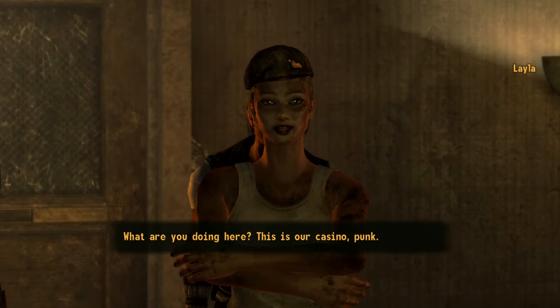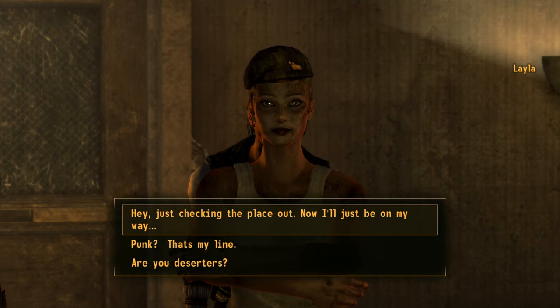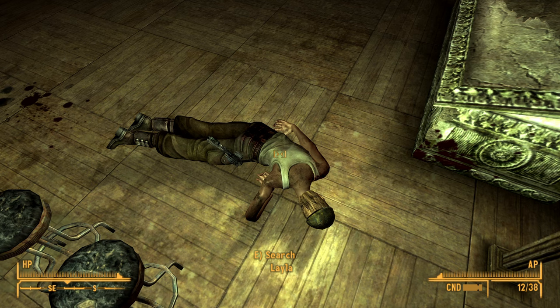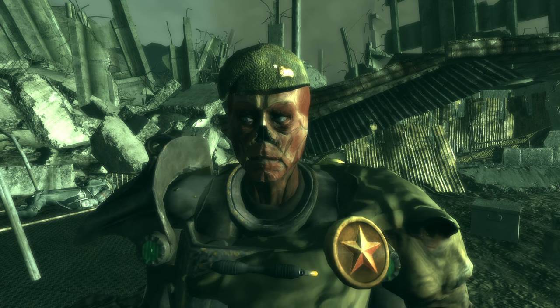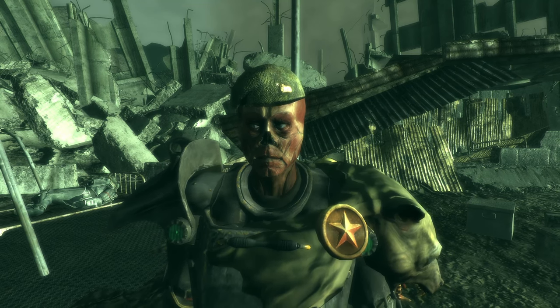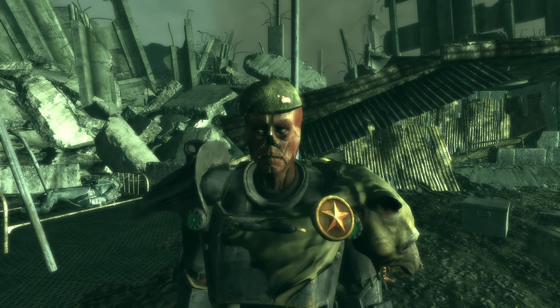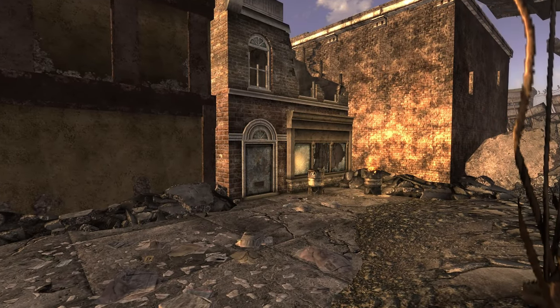One of the easiest ways I have found is looting one from the NCR deserter Layla at the Vicky Advance Casino. It's one of the only ways to get one without stealing, and it's an easy battle. Of course, one could nuke the Long 15 and go fight Roya's for his, but that seems like a massive undertaking for such a small reward.